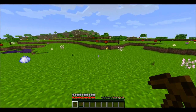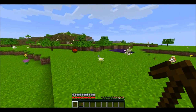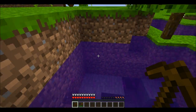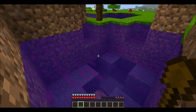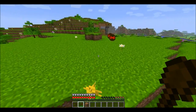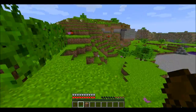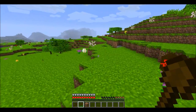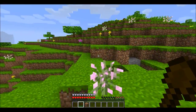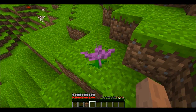So first things first, you'll notice that I'm in a brand new biome. This biome is called the Easter biome, and obviously it is added by the mod. You'll notice that the water is a slightly different color — it's kind of like a purplish color. And then you'll also notice that you find these eggs all around the place. You find different eggs with different designs, and there are also a few different flowers, so let's go ahead and take a look at a few.